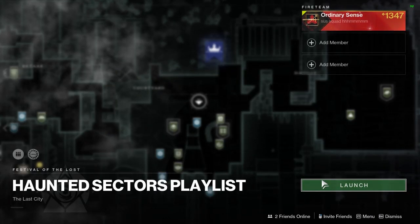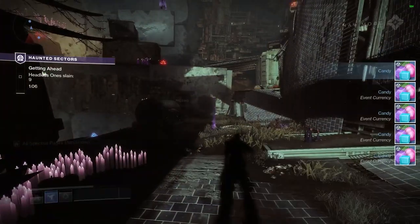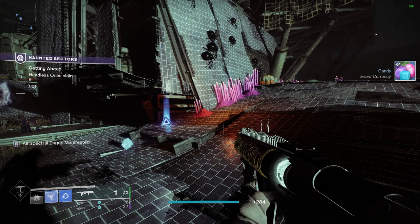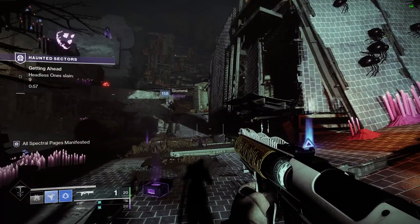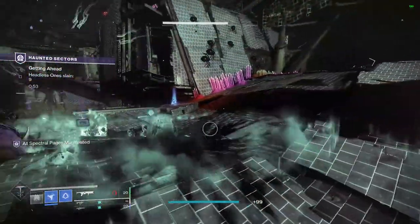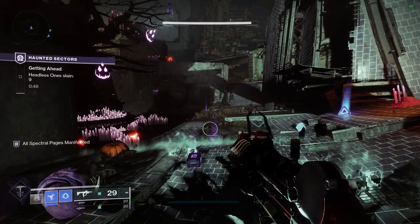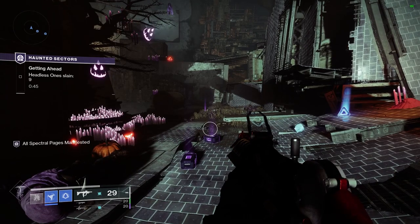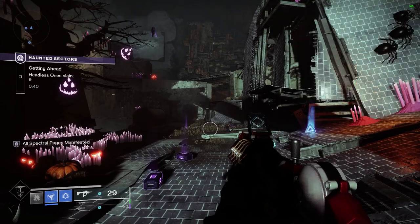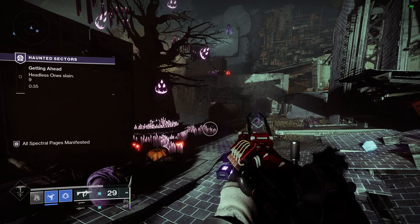Once you have completed that quest step — once you do a public event to get your spectral pages and your candy — you'll see this playlist in the tower. It is matchmade so we can just jump in. For the first part of this quest all we're going to do is run around and capture points. Every time you capture a point you will summon a headless one. You have to summon nine headless ones total, with around five minutes to summon and kill them all.